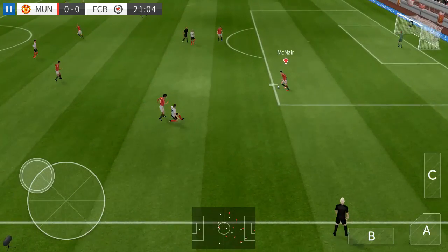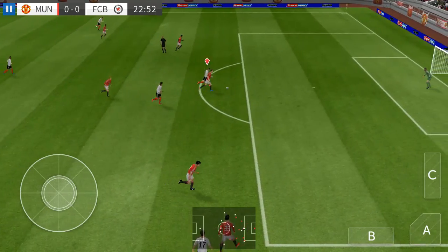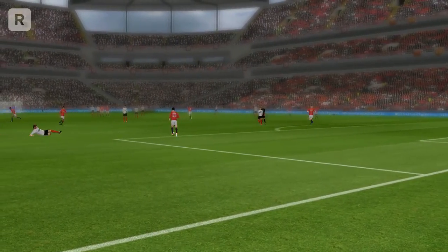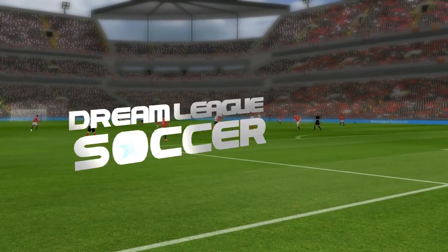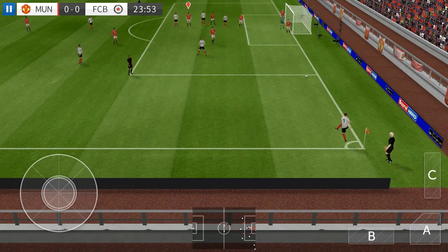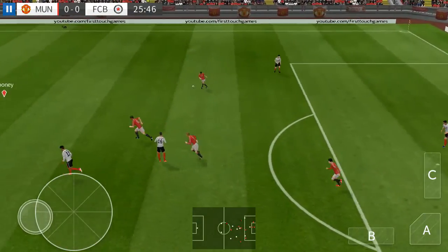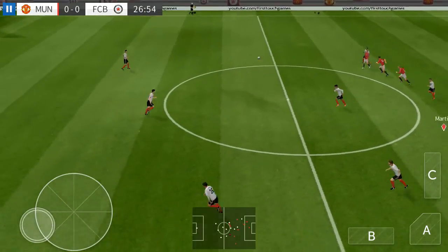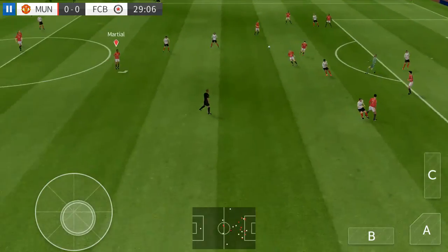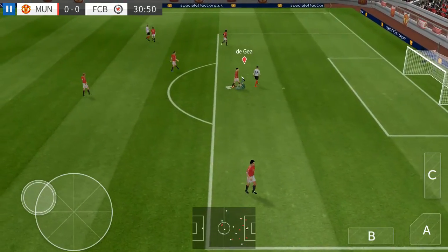Rojo on the ball. Aguero — De Gea! Oh, outstanding stop! Let's take another look at that. Played into the danger zone. Mata, Rini sends it forward, Silva. Well intercepted. Oh, good catch by the keeper.